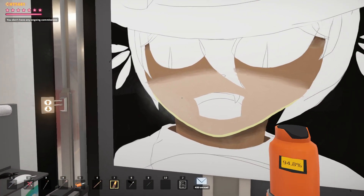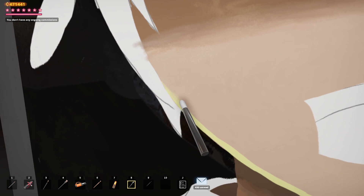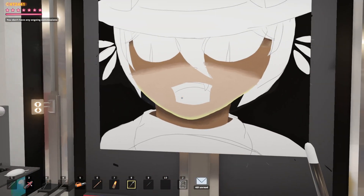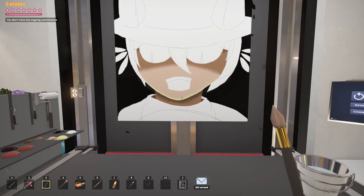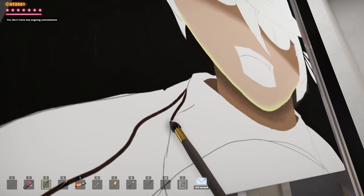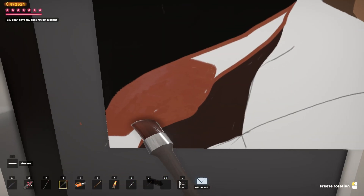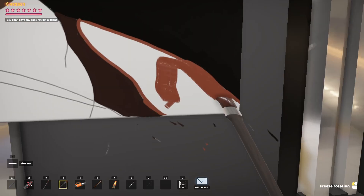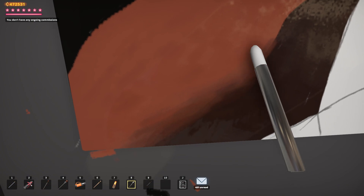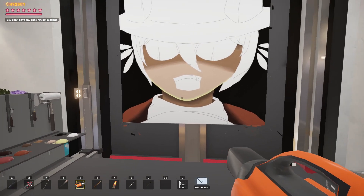That looks good — we'll just blend some of this highlight very subtly. I don't want to overdo it, I gotta keep a lot of that lightness towards the bottom. That glow worked out really nice! I like it. Now that I have a good method and I know what we're doing, I think we can move along pretty quickly. Let's see about getting the shirt next.